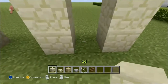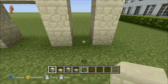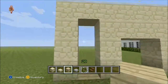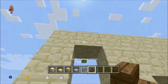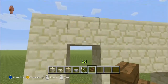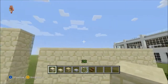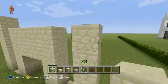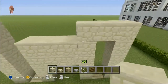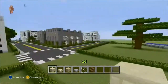Bring this all the way across, then fill in the spaces with birch wood planks. Take your spruce wood stairs. Actually, let's make this one higher — so it's gonna be one, two, three, four, five high on both sides. Don't fill it all the way; leave the space where the door is and come over like that. This is what it should be looking like so far.